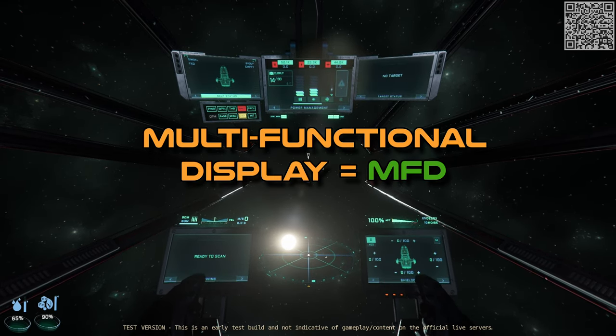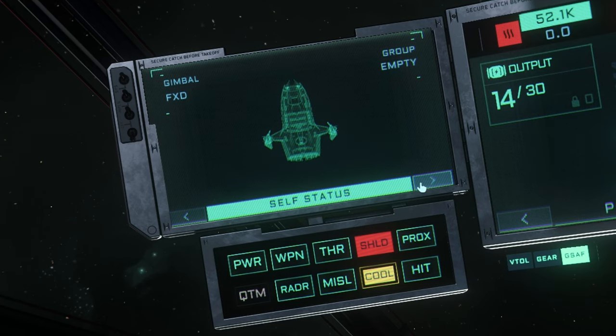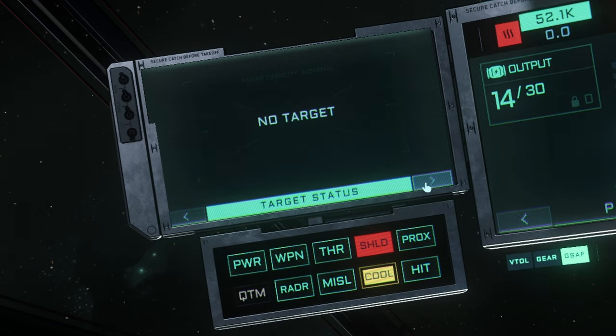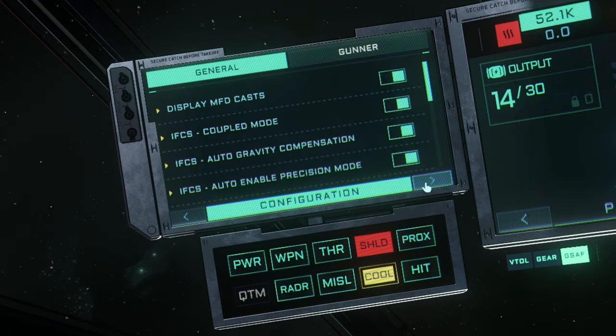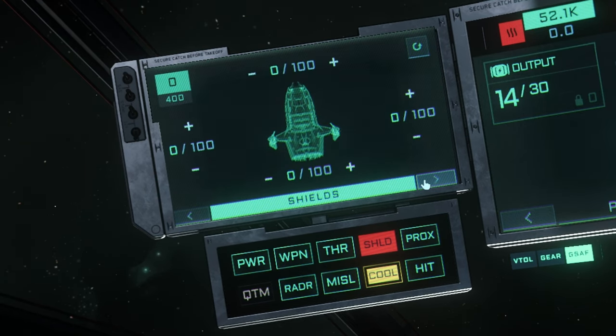The multi-functional displays, or MFDs, are the bulk of the changes for the HUD. If I click through the options, you can see we have: self status, target status, scanning, configuration, communications, power management, weapon configuration, and shields.